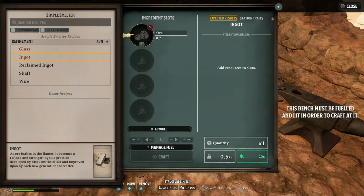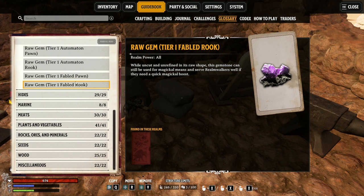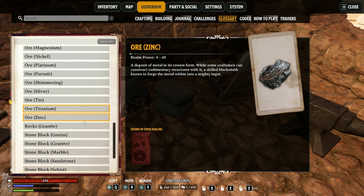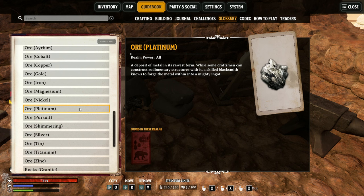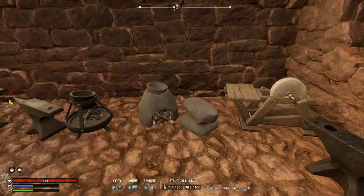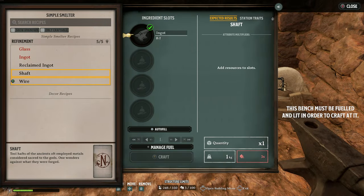When it comes to ingots, it's usually always two ores into one, and there are so many different ores. A lot of these you won't be able to get until you reach the right level, and that goes for some gems as well. The glossary tells you every single ore type, where you can find them, and what realm power they need to be. For example, if you don't create a realm over level 100, you're not going to find aerium inside the forest. You can find platinum in pretty much all forests, but you won't be able to mine it until you get a level 230 pick. Shafts and wires are just components, and again you're going to need a lot of ingots.